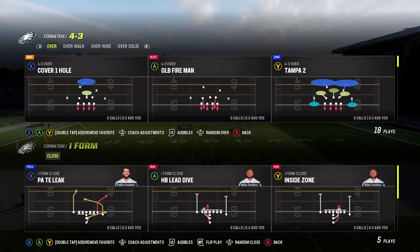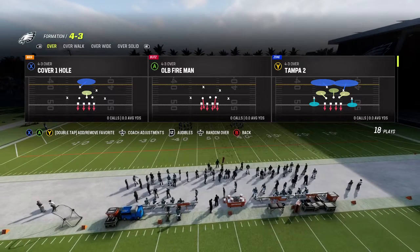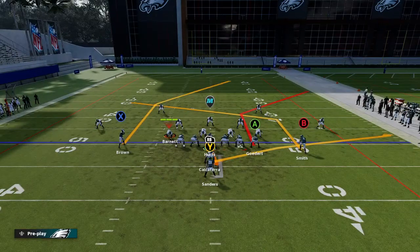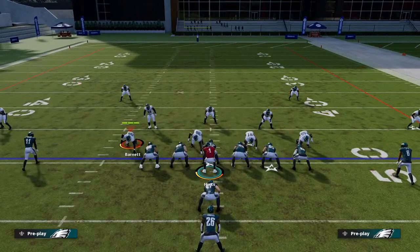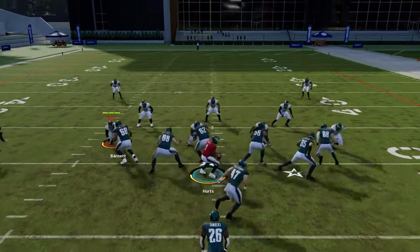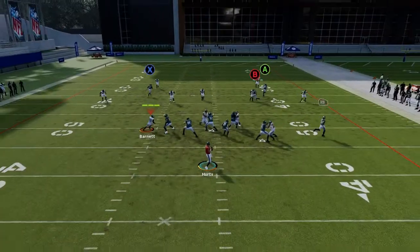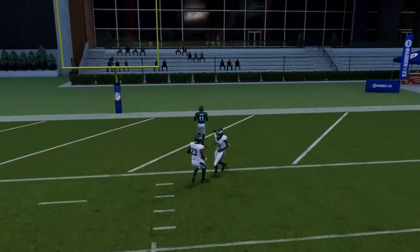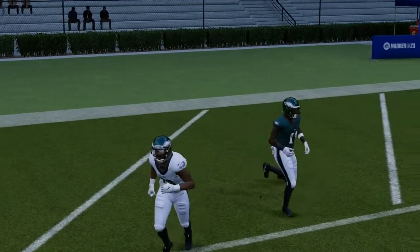The play we're looking at is PA Tight End Leak. Run it against Tampa 2 and you can easily get a one-play touchdown with this. I run it stock and you see that AJ Brown gets behind the coverage and I bomb him for a one-play touchdown right there.